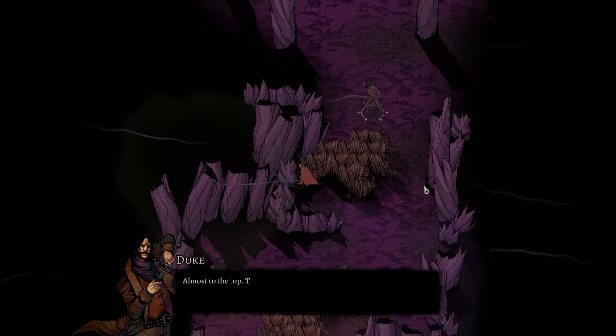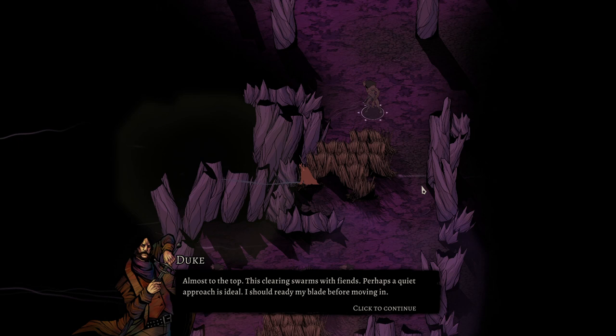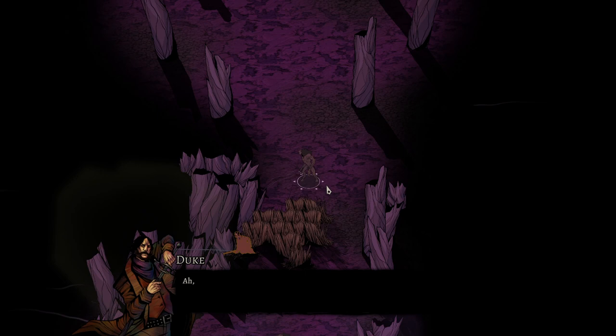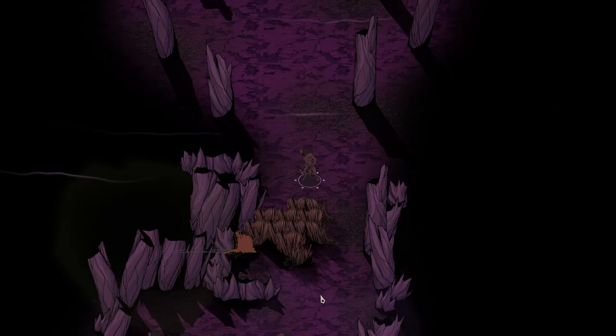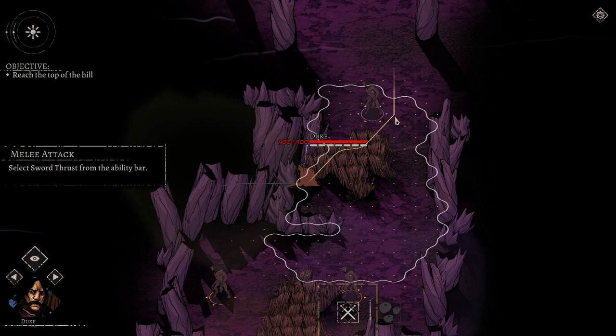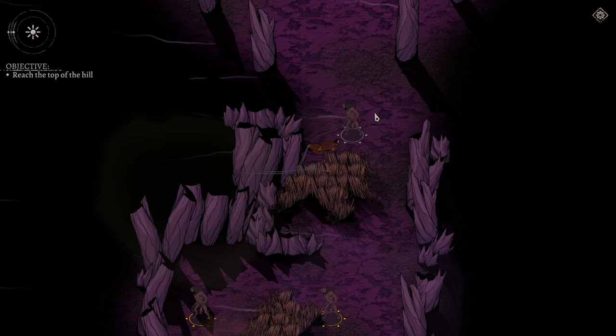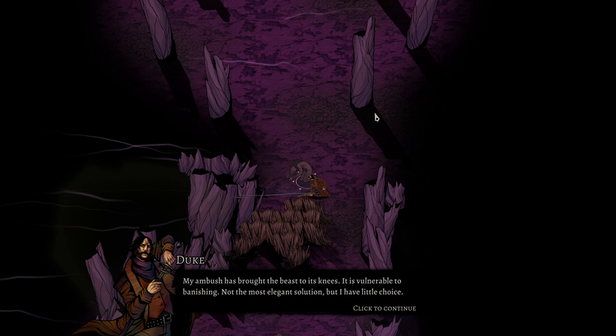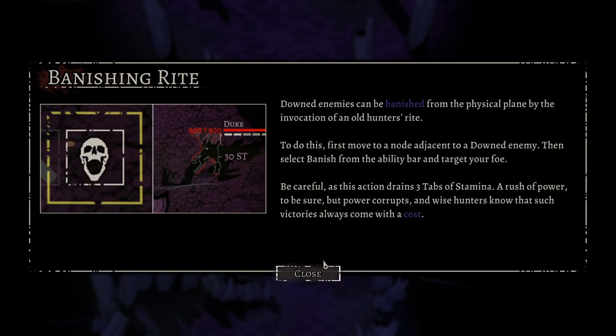Almost to the top — this clearing swarms with fiends, perhaps a quiet approach is ideal. I should ready my blade before moving in. We're gonna switch to our melee weapon and go behind them. A fine opening for my rapier — I should press the advantage while its back is exposed. Backstabbing is really, really good because it allows you to down the enemy, which means they will not have a turn — super important. My ambush has brought the beast to its knees. It is vulnerable to banishing — not the most elegant solution but I have little choice.